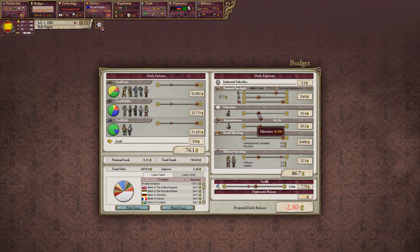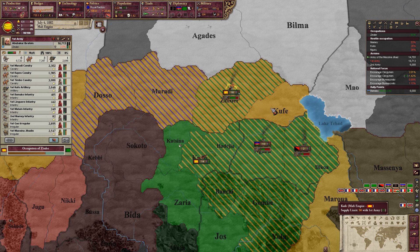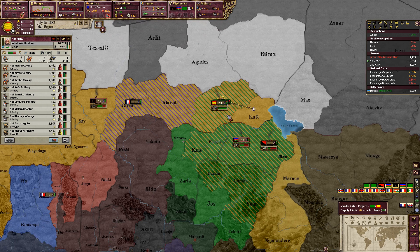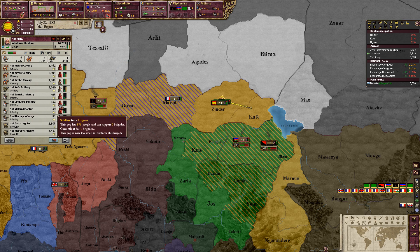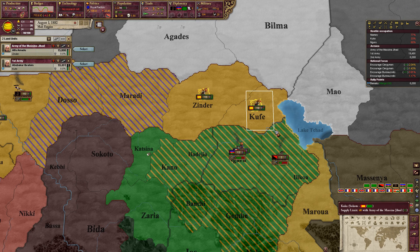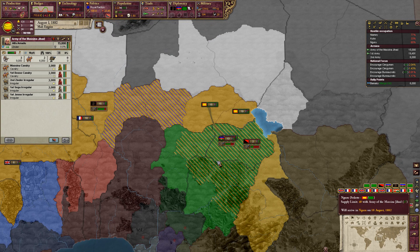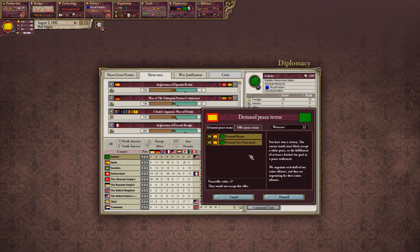We're losing money so I'm going to reduce education even further, just for the time being, just to make sure we can supply our troops. We've taken back that land. I'll wait until the 1st of August so this stack can get some reinforcements, then we'll go in against this 13-unit stack. We'll have to hope our superior numbers and better units will be enough to overcome it — unless they would accept peace in the meantime, which of course they won't.